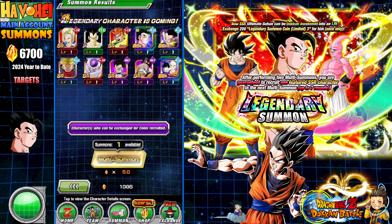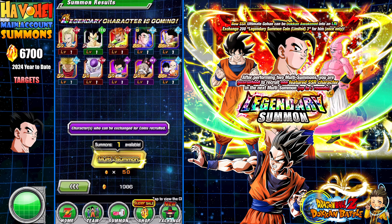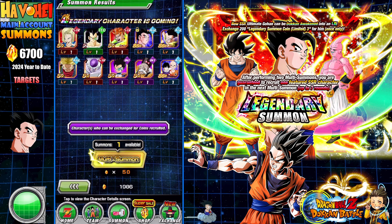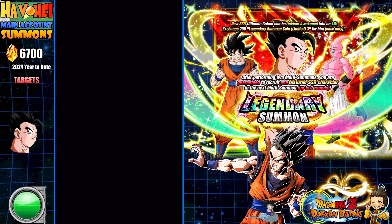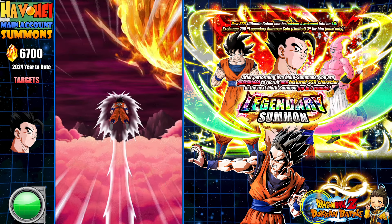I'm for sure going to summon on this one because this gives me a guaranteed featured. But then what I'll probably end up doing is figuring out whether I should save Dragonstones or get the guaranteed dupe. Big dilemma.